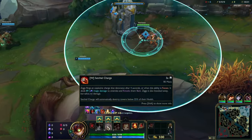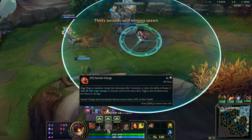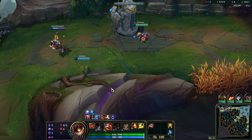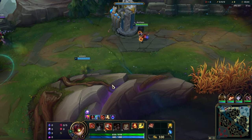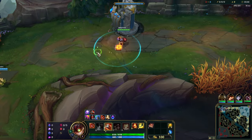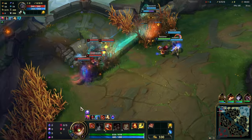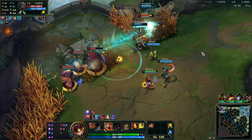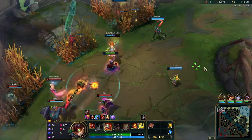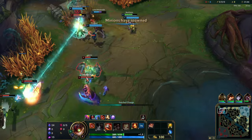We're gonna pick a bomb — maybe I should get this one because we could do some stuff with this. Look, we put this down and if I cast it again, boom, you're sent flying. Cool, dang, they're pulling me — they have a Blitzcrank.